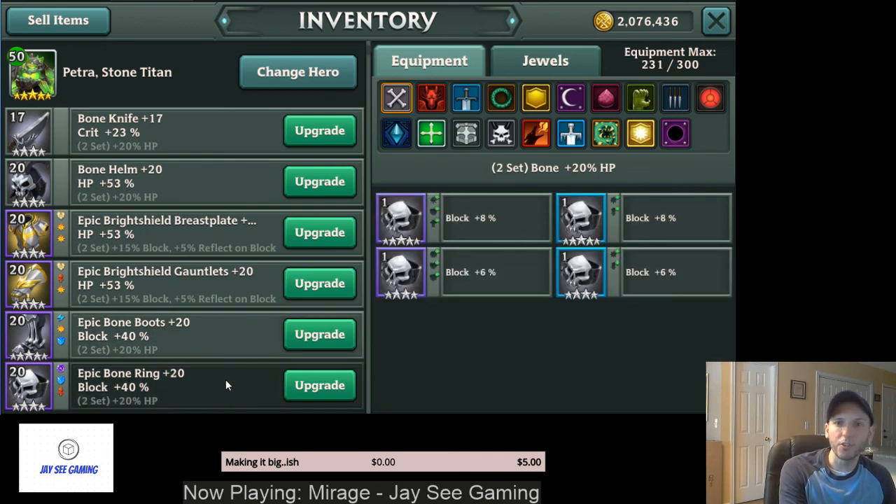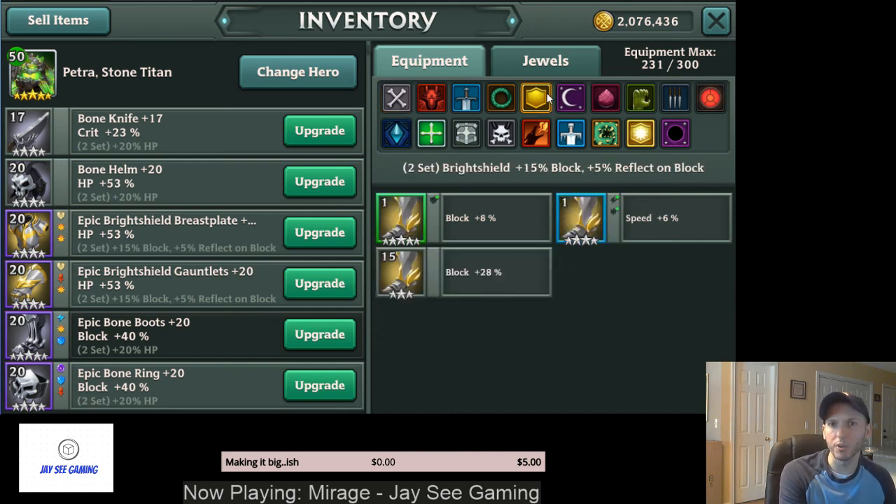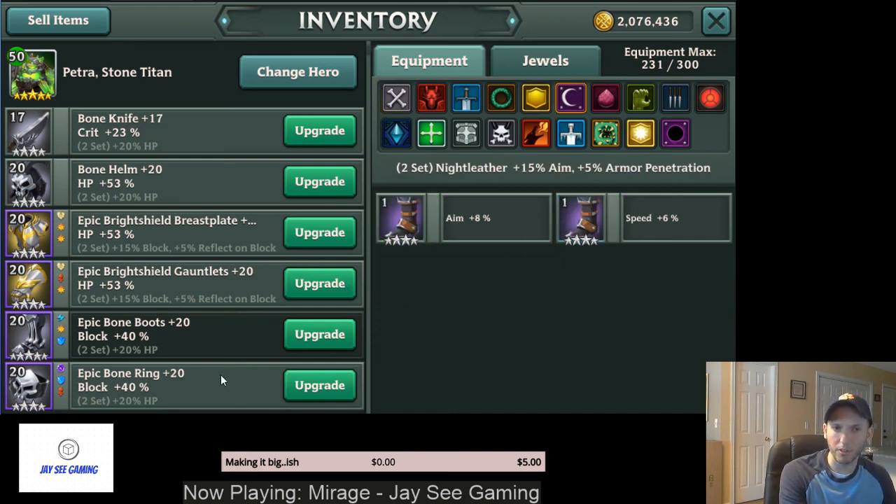The boots and the ring are both the same — they can only have block, aim, and speed on them. We talked about block and aim when discussing Bright Shield and Night Leather. These give pretty good boosts — at level 20 on boots and rings you get 40% block, so that's 80% block just between those two pieces of gear.